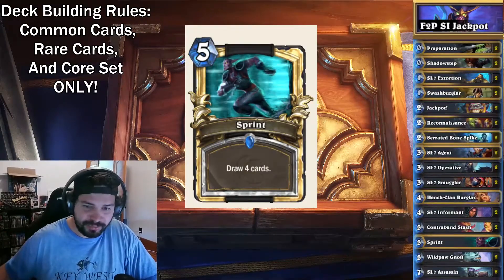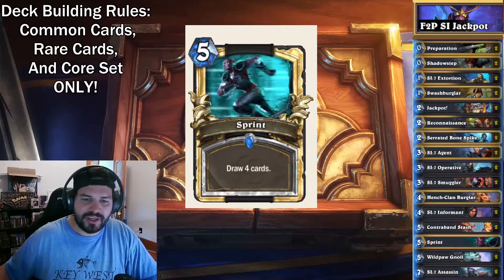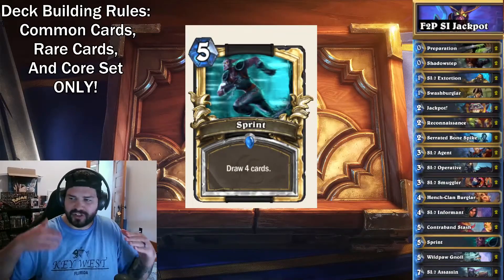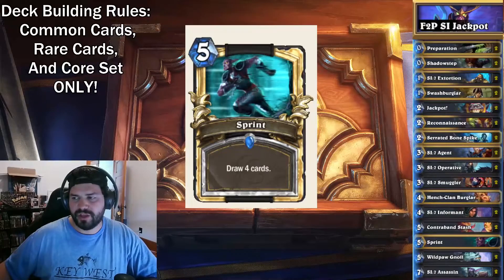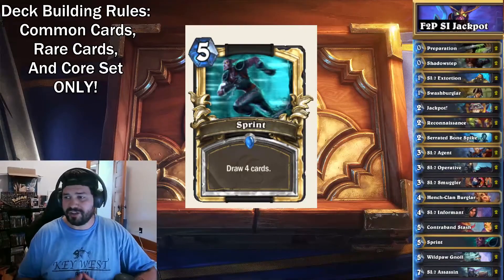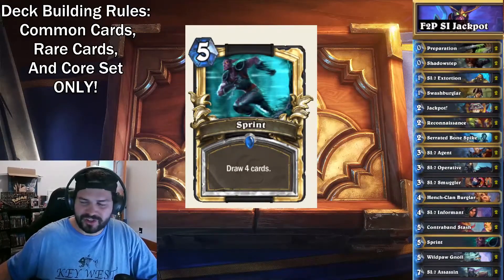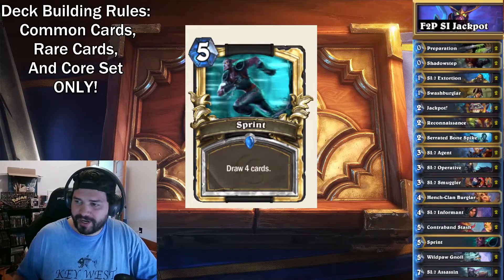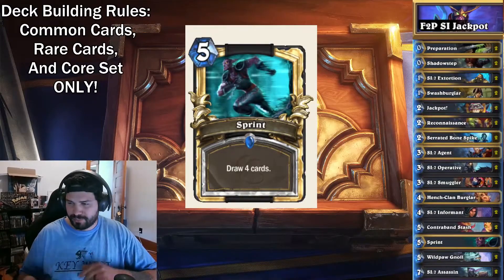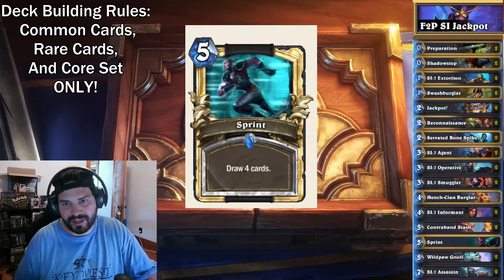And finally we have Sprint, the 5-mana spell — it did just get buffed, so 5-mana for drawing four cards isn't bad, especially if you Preparation into it. We do sometimes have issues drawing cards. Every once in a while you'll just be playing a lot of stuff and you don't have card generation in your hand and you're just hero powering for a couple turns wishing you had card draw. So I threw a one-of in here. Experiment a little bit — maybe add other card generation instead of Sprint. I'll probably make another Rogue deck for you guys down the road. Be sure to like, comment, subscribe, and stay tuned for the game.